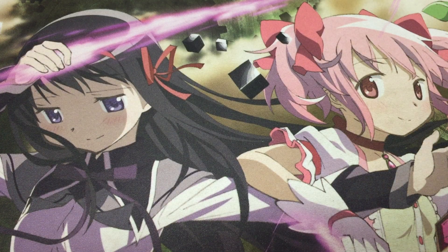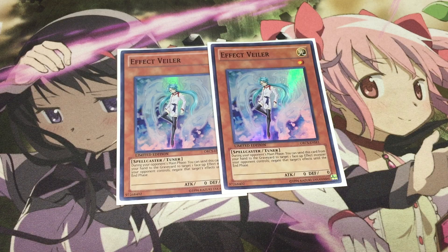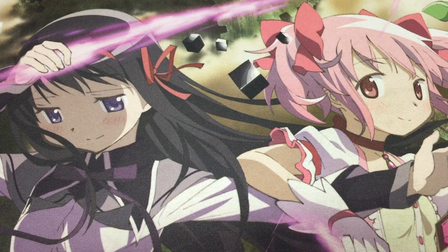Then finally for the last handtraps we have double Effect Veiler because we do not want Necross of Trishulas, Manju, Senju, and all that kind of stuff to ever go off. So we have the Effect Veilers for that standard effect negation. That is it for the monster lineup.